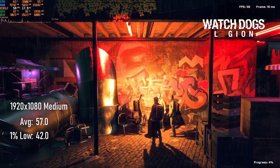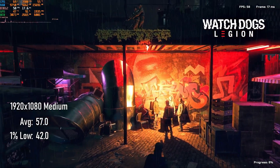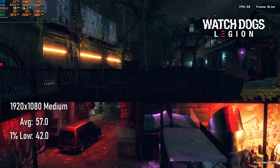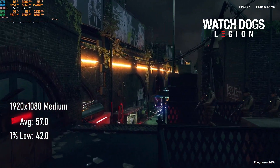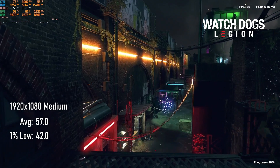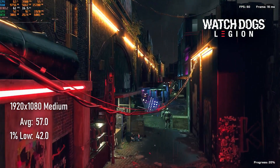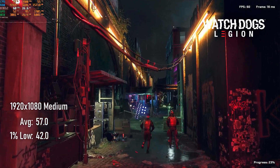Running Watch Dogs Legion at 1080p with medium settings squeezes us in just under the 4GB VRAM limit and provides a decent average FPS of 57 and 1% lows of 42. There's plenty of CPU power left to spare here, so climbing up to 60 should be possible with some reduced settings.